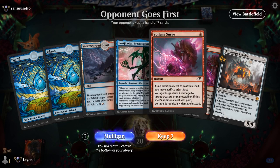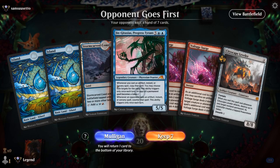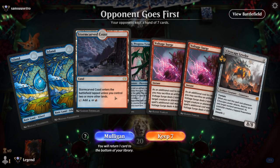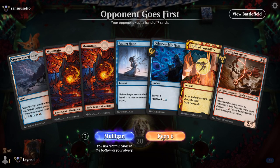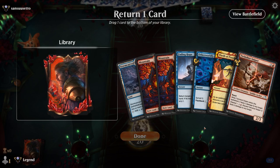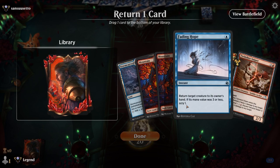We're on the draw. Hand is pretty awkward — we've got some nice removal but expensive cards with no way of discarding them and no Dollhouse in sight. I think I need to mulligan. The new hand is a bit better. Gaze is nice to keep to discard to Thrill, so maybe ditch a Fading Hope.